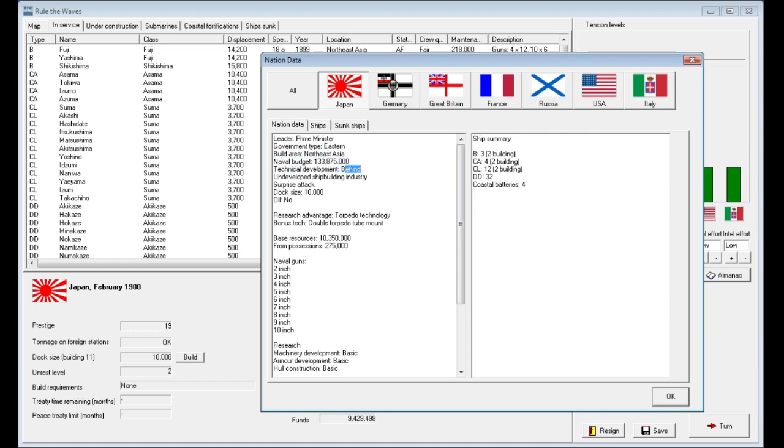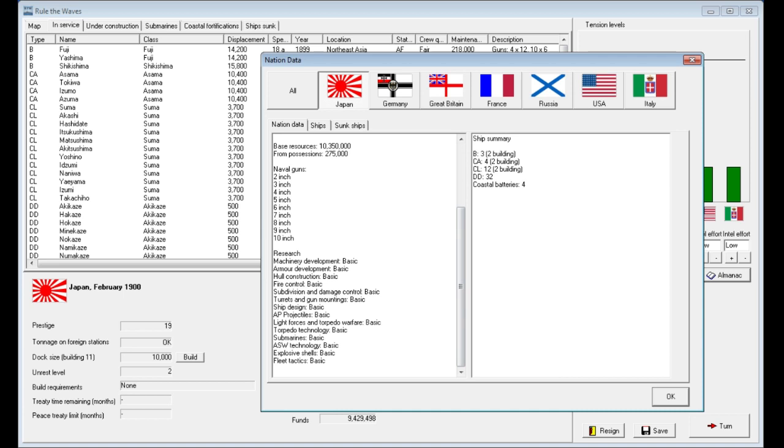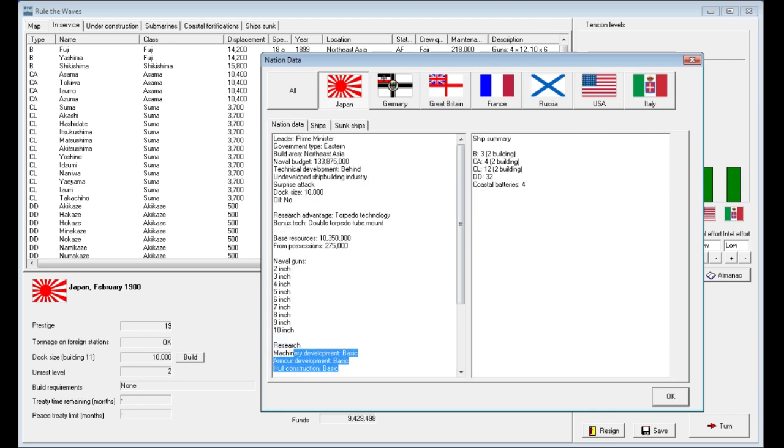So basically we're behind other countries in our development of naval technology. We have an underdeveloped shipbuilding industry. We do get the advantage of surprise attack. Our current dock size is 10,000, no oil, and we have an advantage in torpedo technology and double torpedo tube mounts. Base resources from possessions, naval guns — all the initial stuff the game shows you when picking a nation. It also gives us a ship summary: three battleships with two building, four cruisers with two building, twelve light cruisers with two building, thirty-two destroyers, and four coastal batteries.